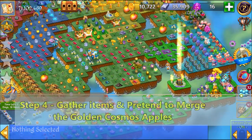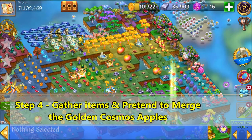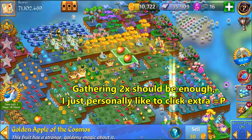The fourth step is gonna be to gather and pretend-merge so that it can fill up the empty spaces again. I'm gonna tap on these flowers here — one, two, three, four. I'll just get one extra. Pretend to merge and wait.